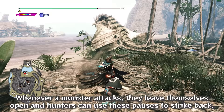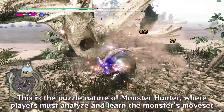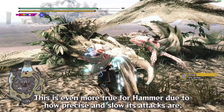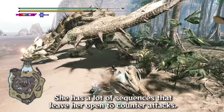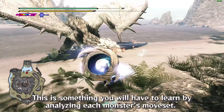Whenever a monster attacks, they leave themselves open and hunters can use these pauses to strike back. This is the puzzle nature of Monster Hunter, where players must analyze and learn the monster's moveset to counterattack — similar to a dance. This is even more true for Hammer due to how precise and slow its attacks are, and the fact that it must target the head. The best monster to train on when learning Hammer is Wrathion, who has a stance that leaves her head low to the ground and wide open, with lots of sequences that leave her open to counterattacks.